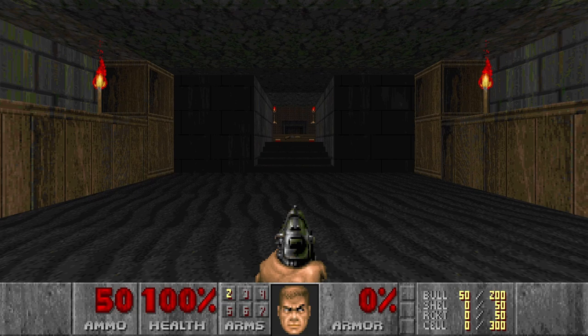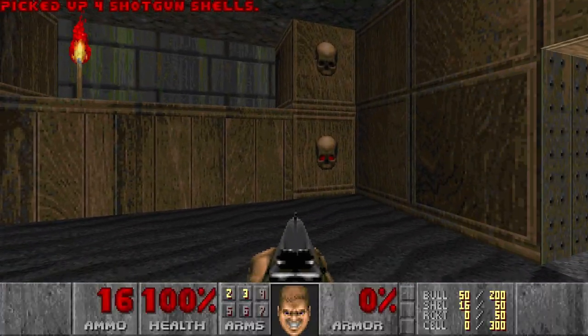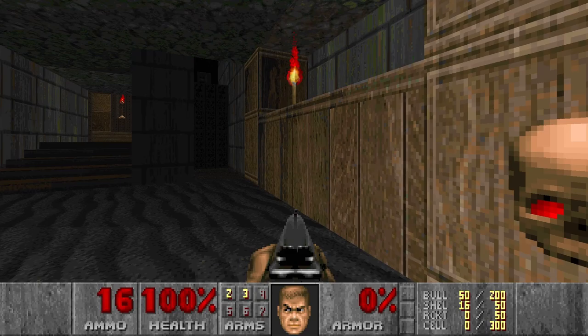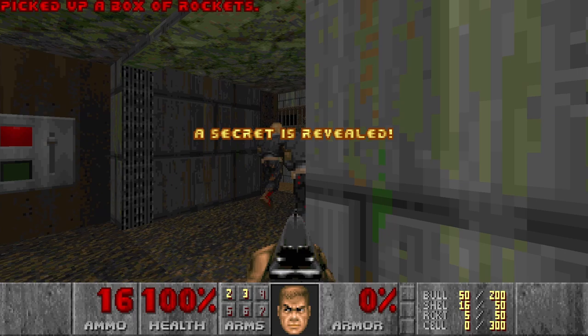This level has quite a lot of shotgunners and somewhat limited health, so you probably want to keep this in mind. First I went to grab this shotgun. Then this skull is a different color, as you can see, so it hides the secret switch to this secret area, where we can grab the rockets and ambush these shotgunners.